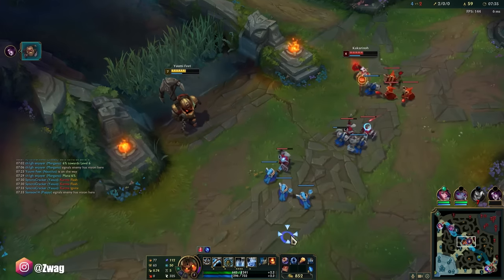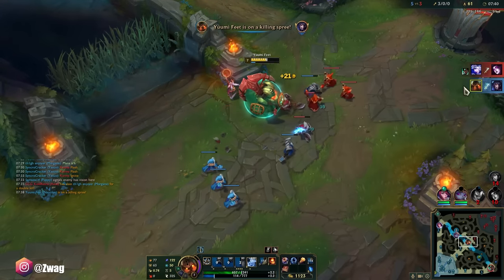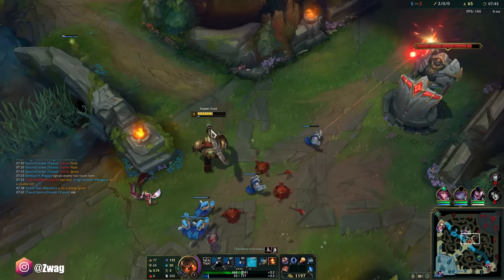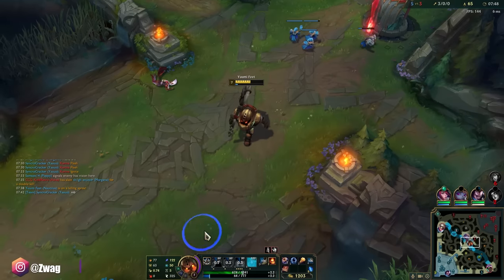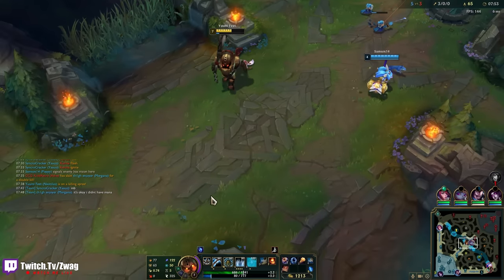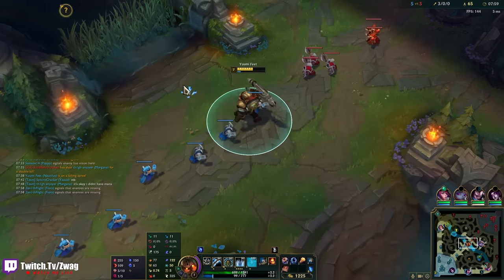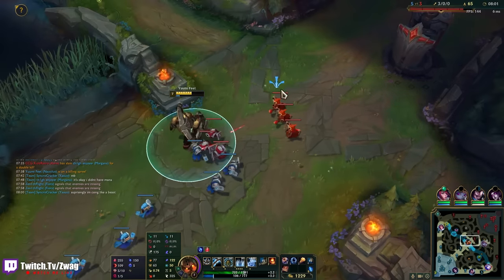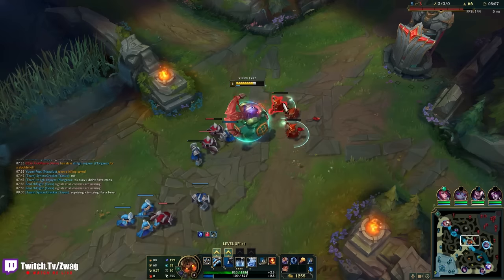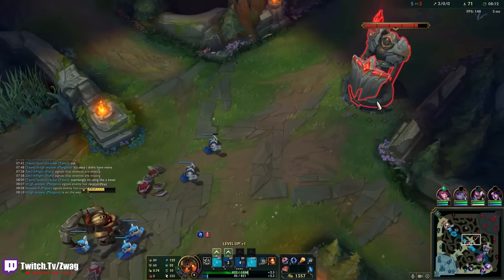If she's over a wall like this, all I can do is ult her. I went a little bit too fast with the E — doing that auto reset combo gives a brief window to dash away. But luckily, Electrocute killed her. I like Electrocute over Harvest — you always have three hits to proc it. You can either take Cheap Shot or Sudden Impact. Sudden Impact is better later if you're doing a lot of damage with full AP, but Cheap Shot's more reliable early.